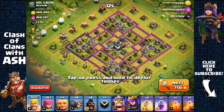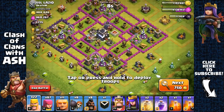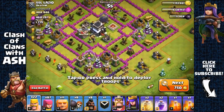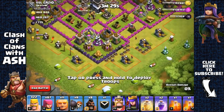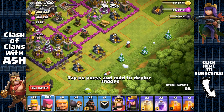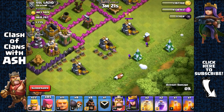Wow, this is a crazy find — almost a million in total resource, and almost all of it is inside the collectors. It's all in four corners of the base. We're going to attack from each corner, starting by sending out some archers on some unprotected collectors.